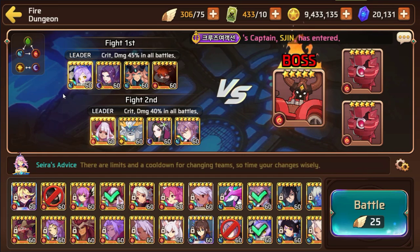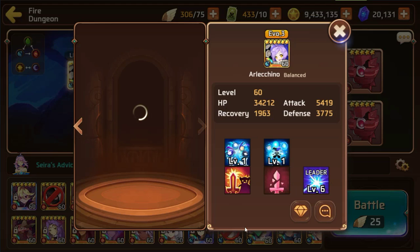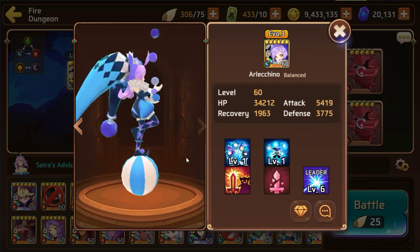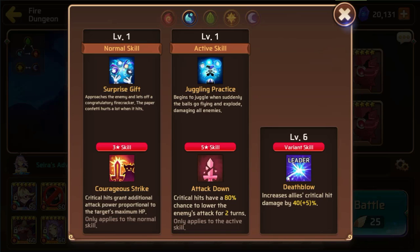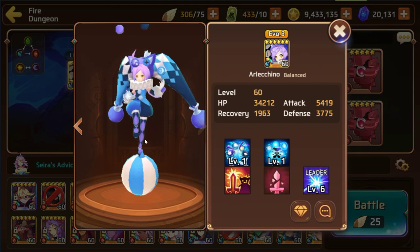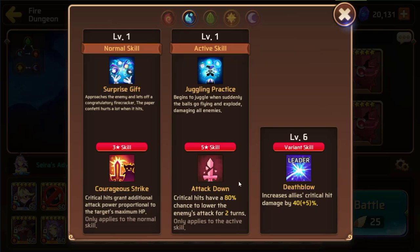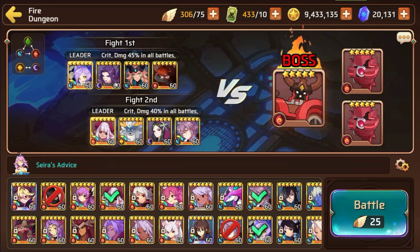A really excellent mon to have for the fire Colossus is the water harlequin. She comes with a death blow leader skill which increases critical hit damage, meaning she's going to boost damage from your courageous strike. She does have courageous strike and a three-star skill, which makes her a really excellent leader for this particular event.